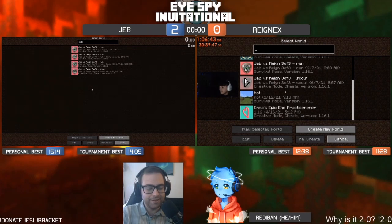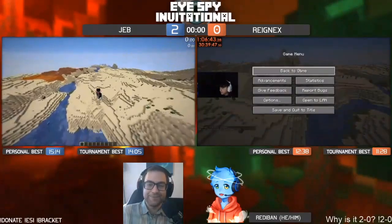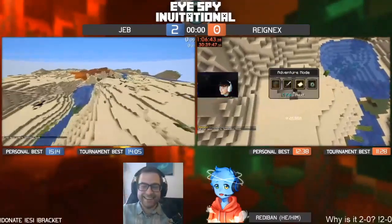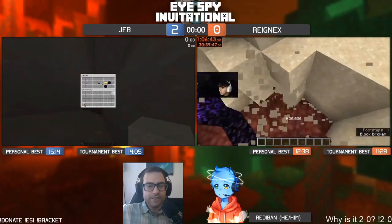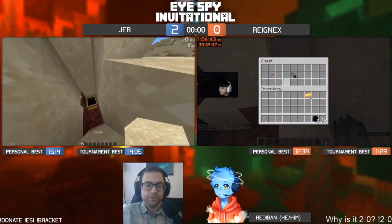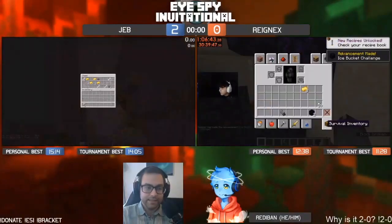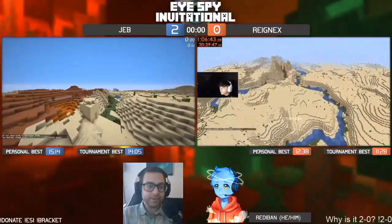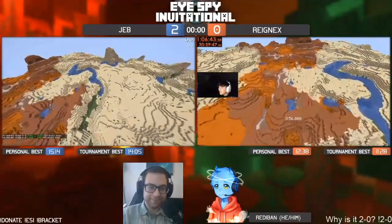This is everyone's favorite — it's a desert mesa seed. There is no wood for miles. There's no wood anywhere — do you see any trees? You get no trees, you have to use your brain for this one. We do see a desert temple and some ruined portal action. In a badlands seed there are definitely mine shafts — it sucks to get wood from mine shafts, but in badlands and mesas there are exposed mine shafts. We'll see if they go for the five-head play and make the entire desert mesa work, or take the long trek to get trees.